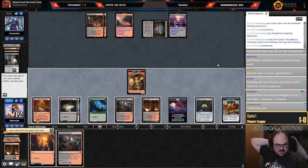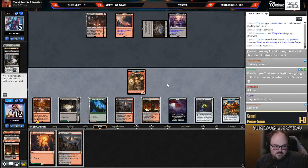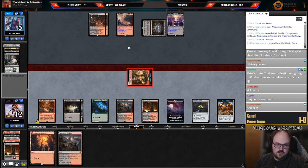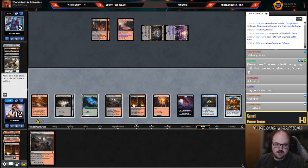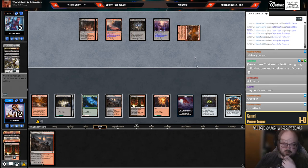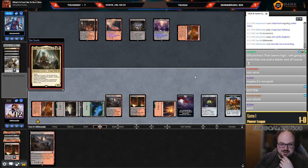They definitely have a removal spell. I think I'm just going to keep time-walking them. With them at five, they'll either have to cast the Push on the token at some point or get to a spot where they tap out — they can't hold it up forever since I'm obviously playing around it. I should have sacked it — that was a whoops. Oh, that's a really good draw. You're dead. Good game.